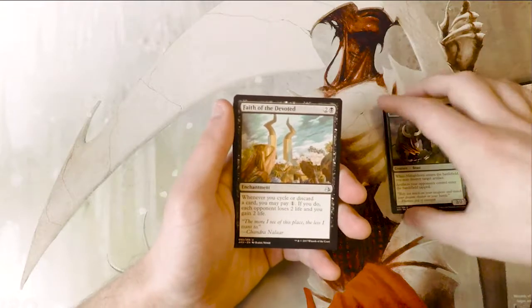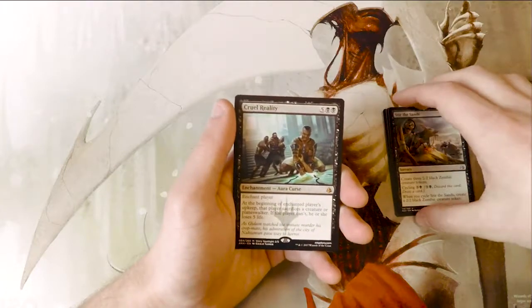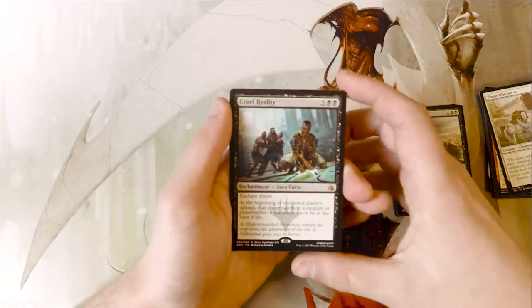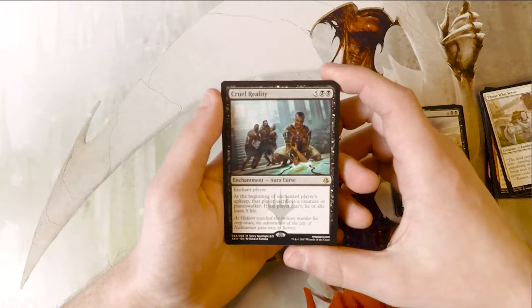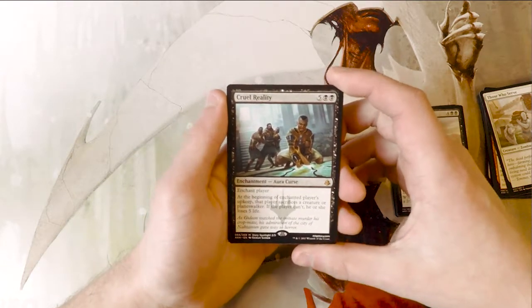Faith of the Devoted, Stir the Sands, and our rare is Cruel Reality — which is actually a mythic. It's five and two black for an aura curse — enchant player.